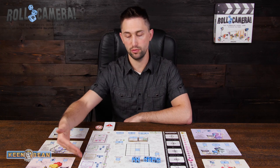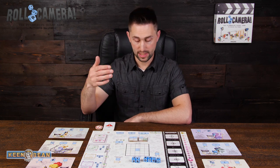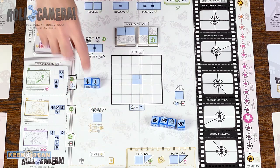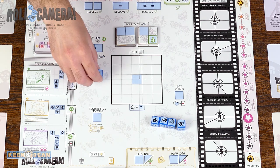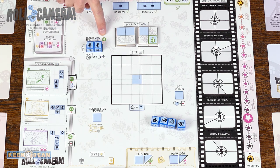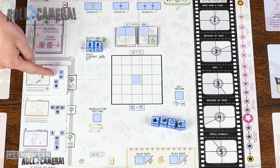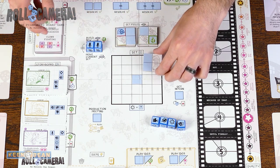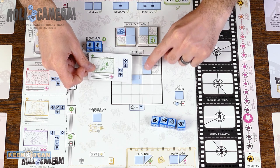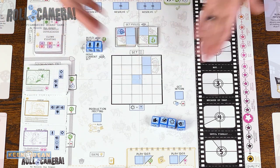For example, let's say we want to shoot one of the scenes in our storyboard. Currently we have nothing on our set, so the first thing we'd want to do is build a new set piece. We can do that by having two dice that show the same face — notice the equal sign here. These two sound guys are going to work together to build a new set. Not only do we need two dice of the same face, but we also have to spend a dollar. Then you get to choose one of these set pieces to place on your board. The blue spaces are where we can place our dice, so we have to make sure that if we want to shoot a scene, we place them in a way that works well with other set pieces.